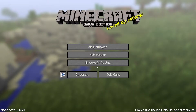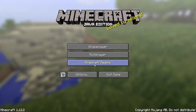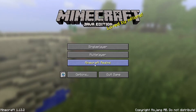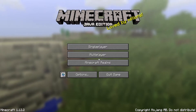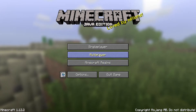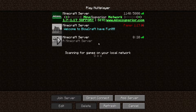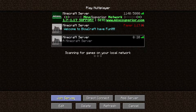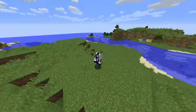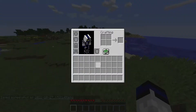Now we're in Minecraft 1.12.2. I didn't cover port forwarding in this video — I'll leave two links in the description: one is a video that teaches you how to create a server and port forward at the same time, and another on port forwarding alone. Click Multiplayer, Add Server, type in '0.0.0.0', click Done, and as you can see the server is up. Join it — and we are now in the Minecraft 1.12.2 server, everything is good to go.